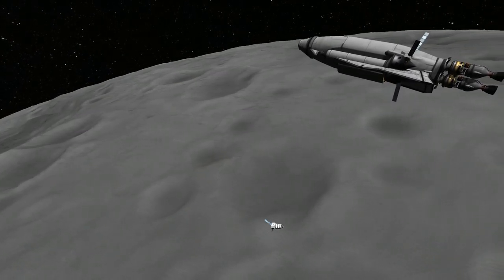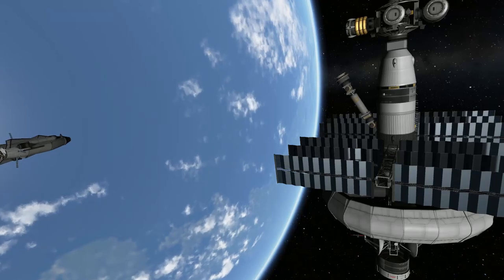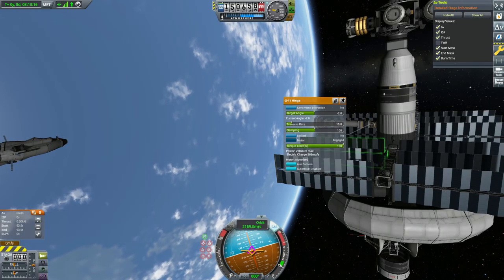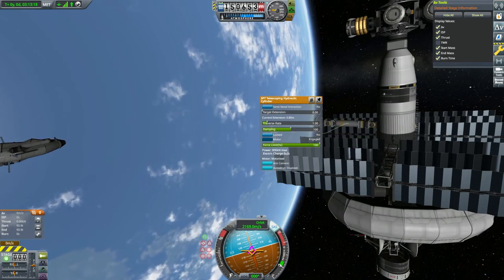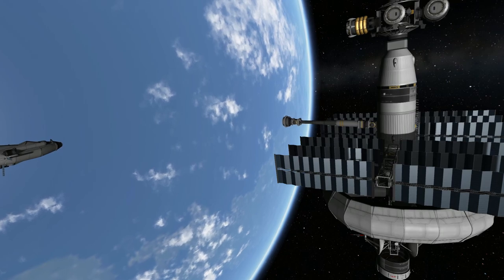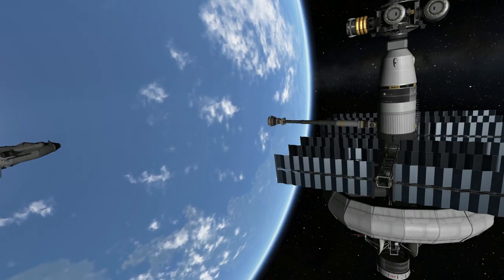The other robotic arm I put on my space station, which can then use it to move things around in orbit, perform maintenance on itself, and extend out to approaching spacecraft to assist with docking. Make sure you're subscribed to the channel because I'm going to release an entire video covering that SSTO and that mission using those robotic arms next week.